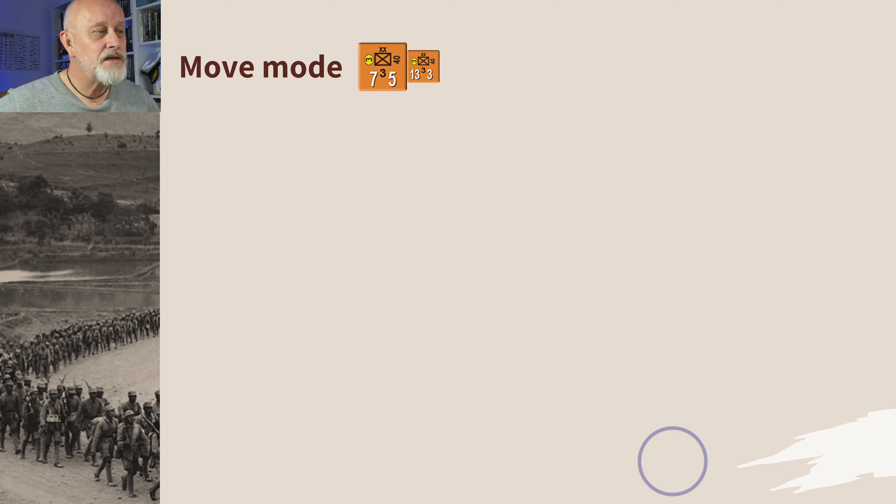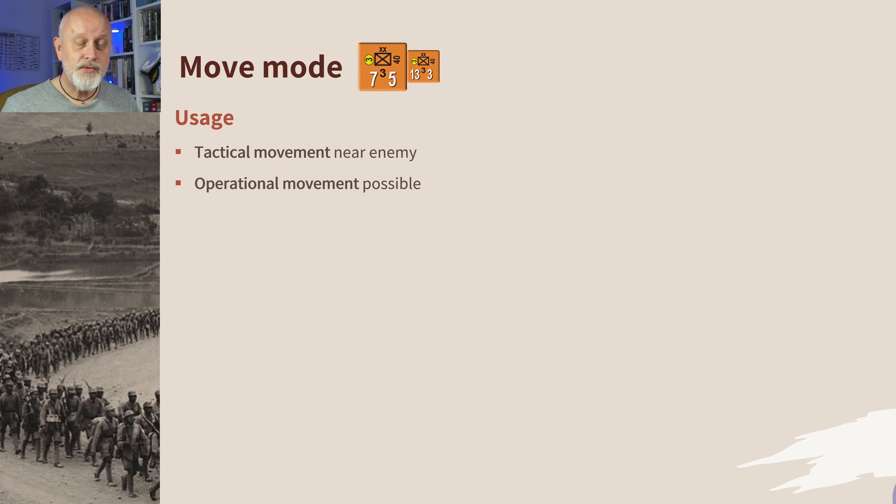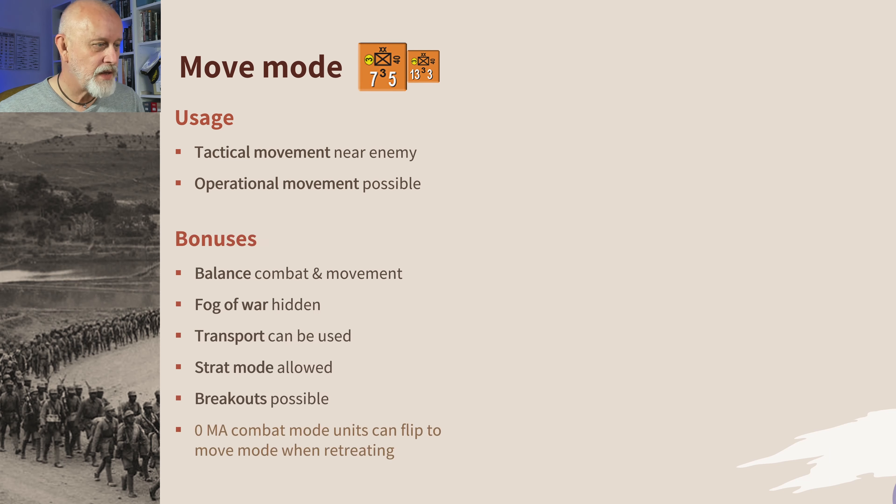Move mode is the opposite side of the coin. You use move mode for tactical movement near the enemy — advancing, retreating, all that good stuff, small redeployments. You use it for more operational movements using things like transport to whiz you along or being put into strat mode. It's the most balanced — you've got a bit of combat power and you've got quite a bit of movement.